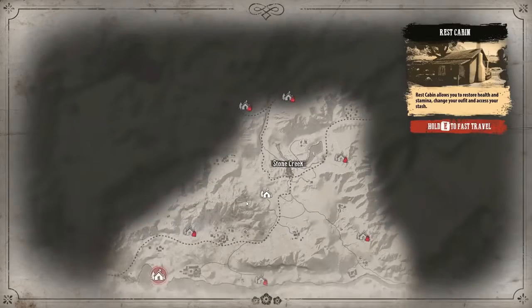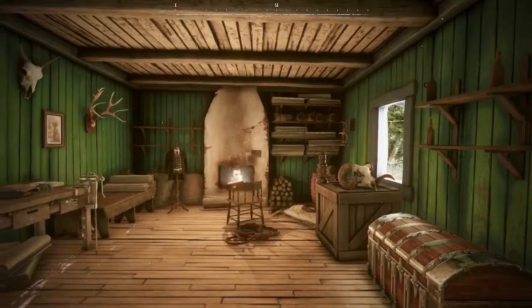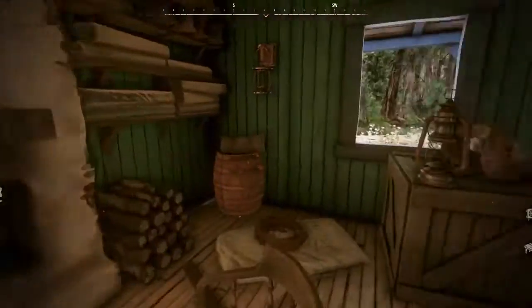We're going to travel from Stone Creek to this cabin marked right over here. Hold E to travel — and here we are. You can see the stash, clothing change, and crafting desks. We can rest up in here.